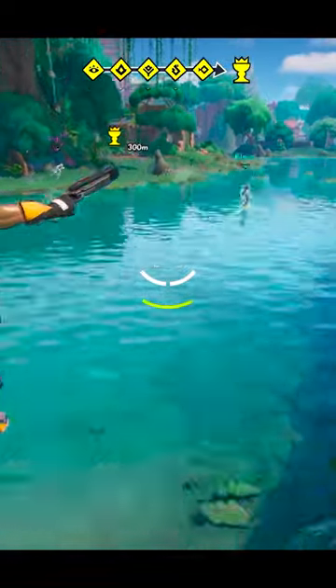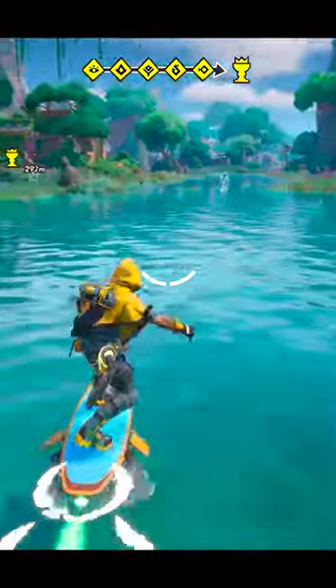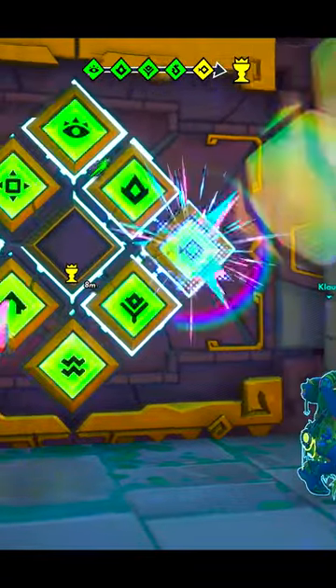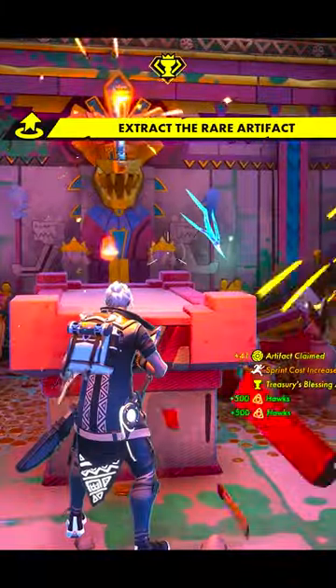Other players might be quicker on the draw, so stay on your toes. Get to the Treasury, enter the glyph combination, and lay claim to that artifact.